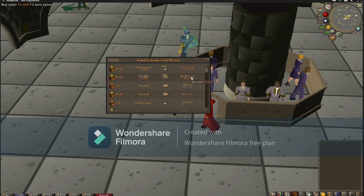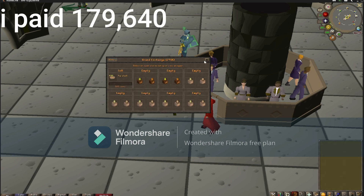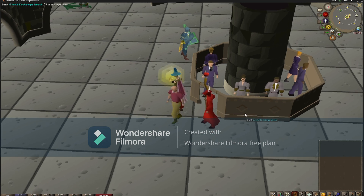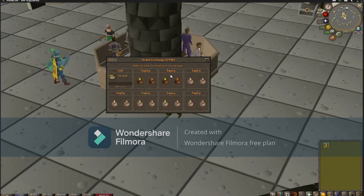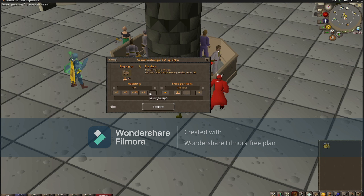I roughly paid about 190k, so it's around 100k profit in about 10 minutes. So what I'm going to do with the rest of my money before we end the episode is leave a buy offer for 1000 pie shells.